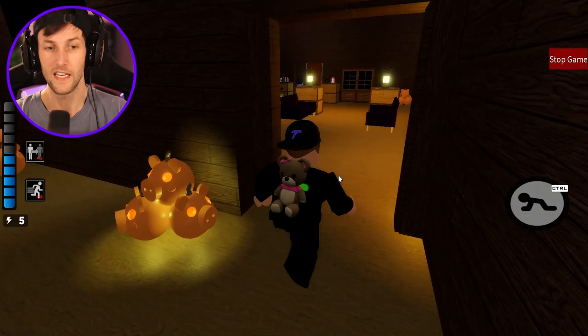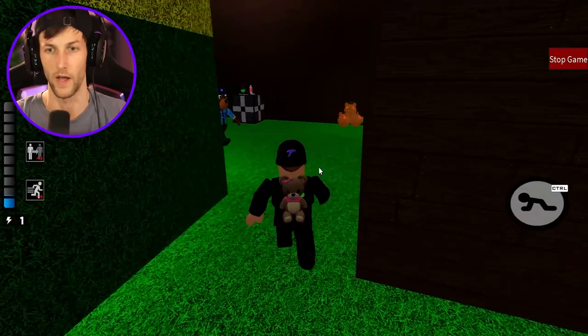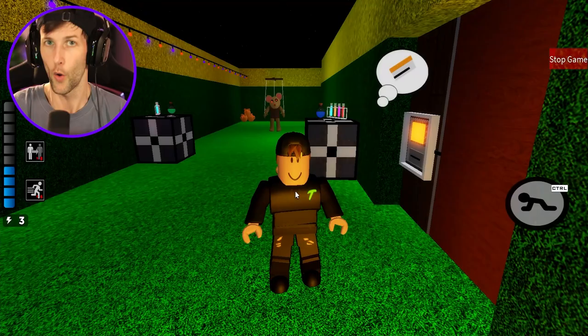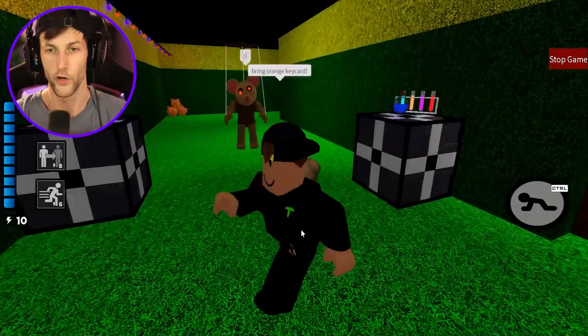Stop it right now, we need to go back and get that orange key card. Go inside the Piggy pumpkin room — look how cool this is! We have a key card and Mimi's blowtorch inside the maze. We gotta go this way. One player said they're going to Disney World tomorrow — I am super jealous, but don't oof me! You're going to Disney World tomorrow and you're gonna come for me? Have some Halloween spirit!